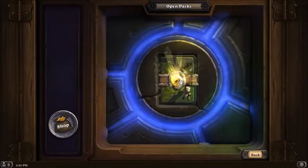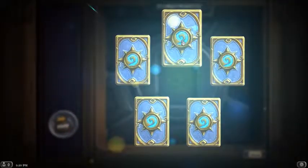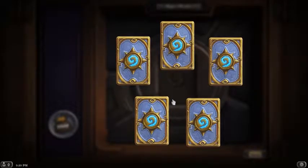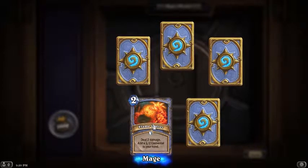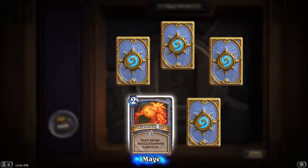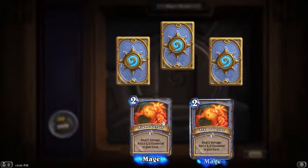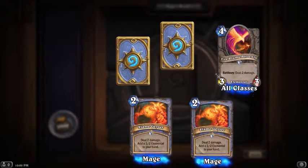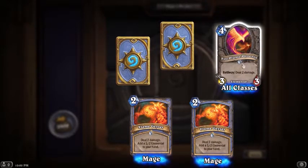And for our last pack - we got one rare, that's it unfortunately. Two mana: deal two damage - I like Flame Geyser, as I said earlier I like cards that just add cards to your hand. Another Flame Geyser - okay, sure. Battle cry: deal two damage - four mana, that's not too bad but it's not great.